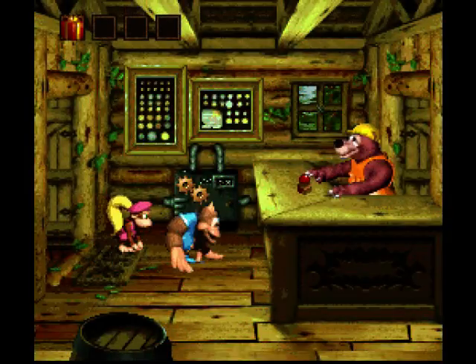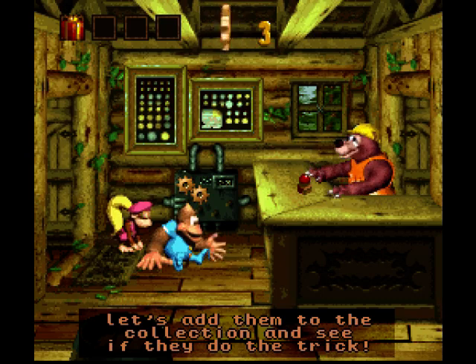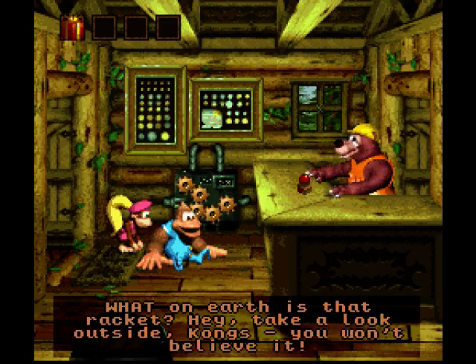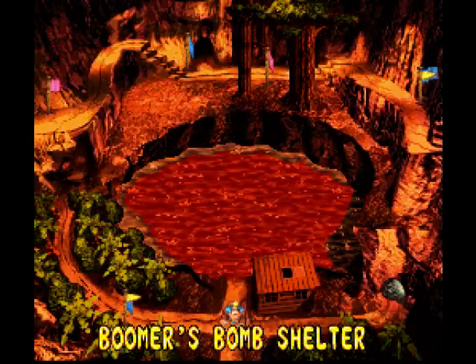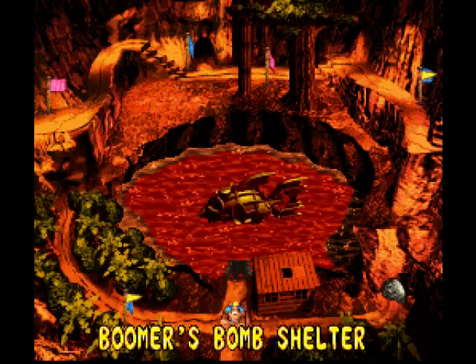Now we go back to Boomer, who will hopefully give us access to the final stage in the game. Wow, you found some more of those cogs — let's add them to the collection and see if they do the trick. They're all in. What on earth is that wrecking? Take a look outside, you won't believe it. It's the final boss battle — that's what. Nautilus. All right, here we go, folks.